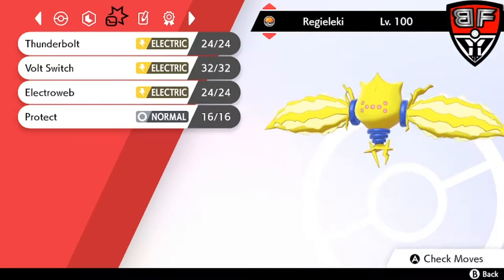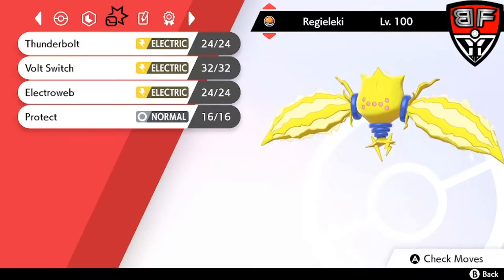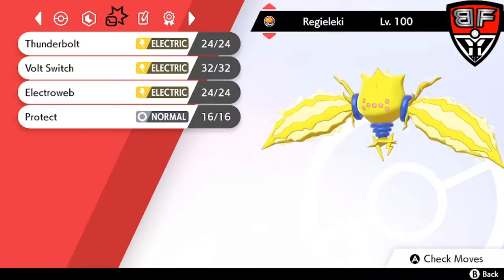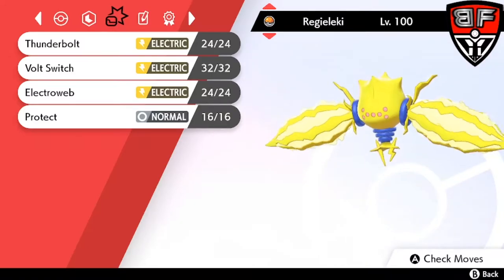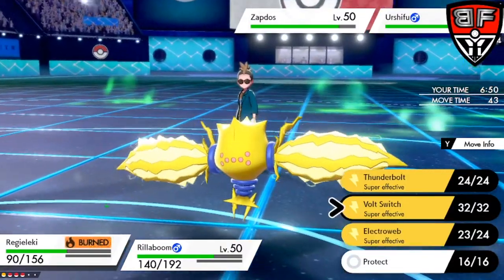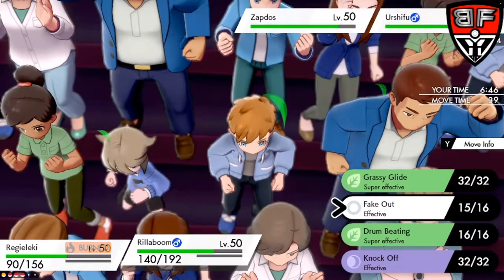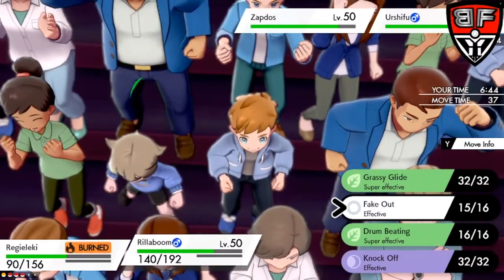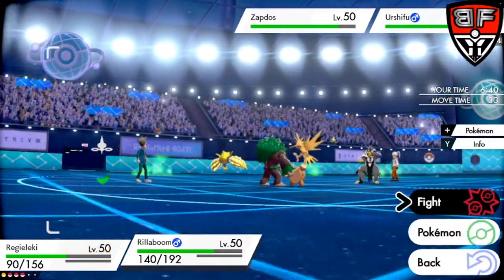That allows us to exploit its move pool — Electroweb, Thunderbolt, Volt Switch, and Protect most typically. With Volt Switch, you're able to hit in and get out of dodge before your opponent can get their moves off. With Electroweb, you can opt to hit both of your opponent's Pokemon, and that's also going to drop their speed.